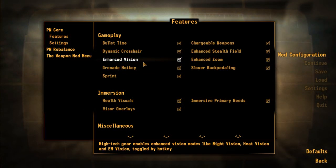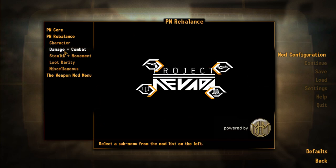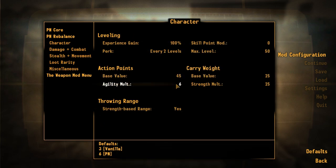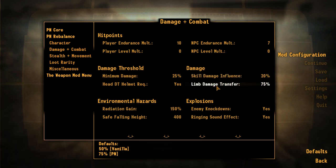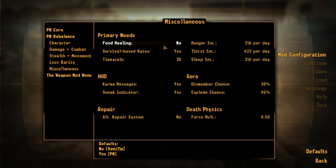Here are the options quickly. I don't really care about the rebalance section, but it's there if you want to mess around with it. Fallout New Vegas is a pretty easy game — you can break it easily by just leveling up a few times, no matter what mods you have.